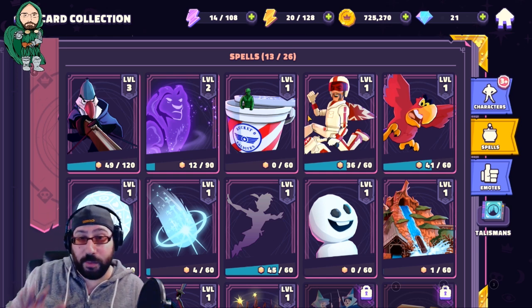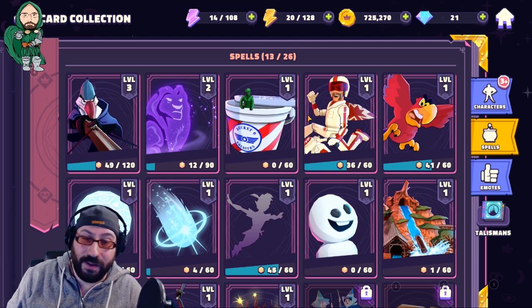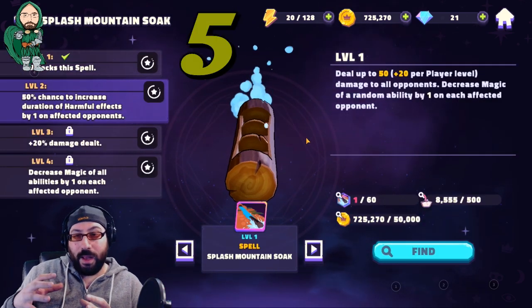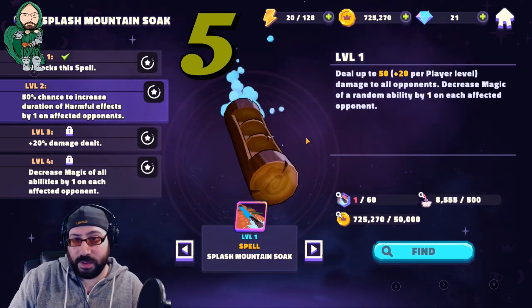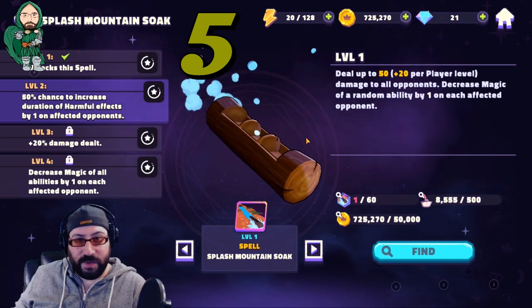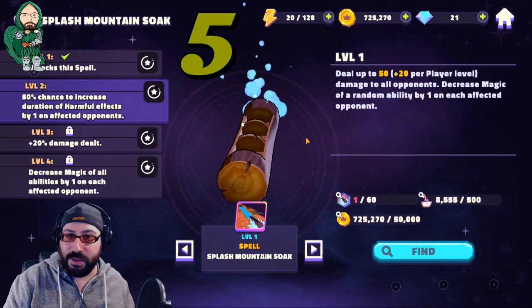So with that in mind, I like to go with number five — what I and others believe to be the fifth most important spell in the game — and that is Splash Mountain Soak. You don't have to go too far to get it. It's one of the early towers, and you usually get it probably around level 30 or so, especially if you follow the previous videos I've done and really key in on the teams you need to progress through towers.